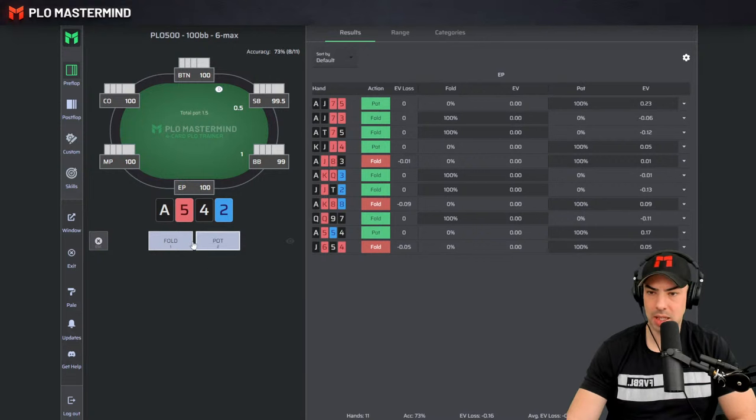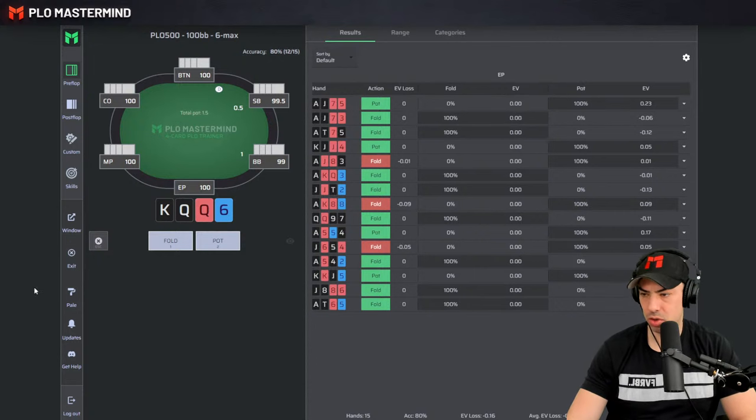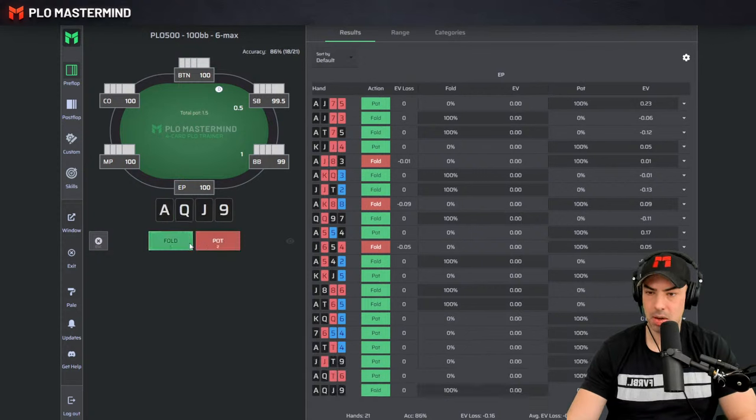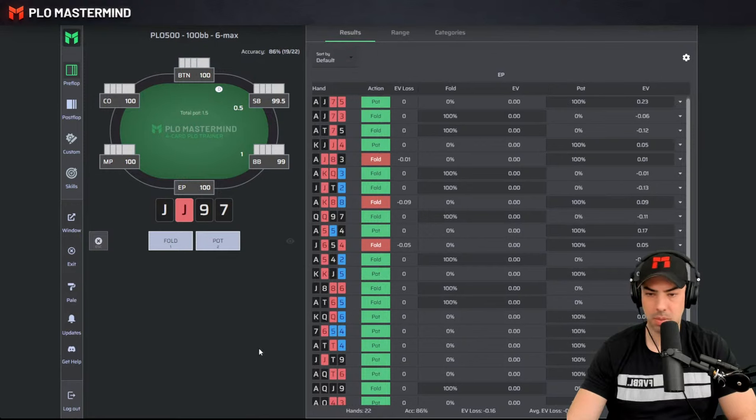We're already making a bunch of mistakes here as you can tell. We're going to review those mistakes in just a moment, but I'm going to play through 50 hands first and look into the mistakes afterwards. This is the PLO 500 rake structure in this training, which is quite appropriate for PLO 200, which I'm going to be playing most likely tonight. I'm going to open raise a couple of hands. This is EP RFI. Currently our accuracy is 86%.